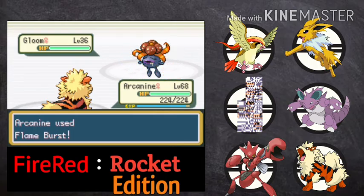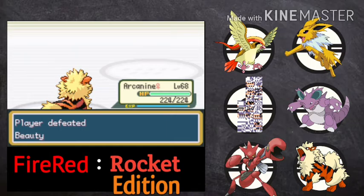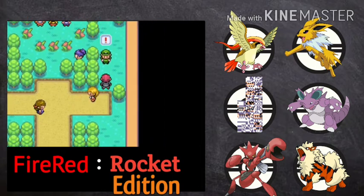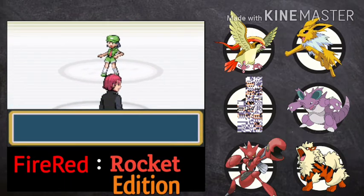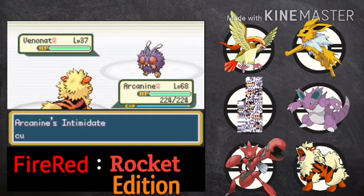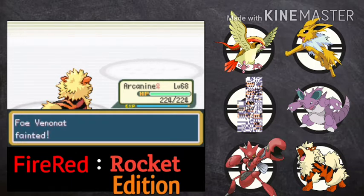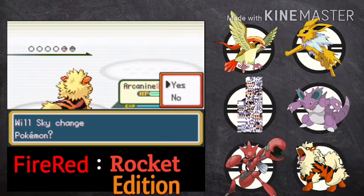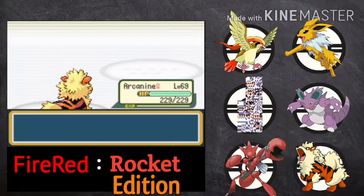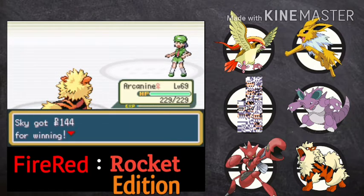This gym has the most trainers compared to other gyms, and Viridian gym also. I think Cinnabar gym has more, but Cinnabar gym is actually a puzzle gym so you can dodge all those trainers if you give the right answer to the puzzle. According to me, there are six or seven quizzes from Blaine, and if you answer all of them correctly you don't have to challenge the gym trainers. That's what I am going to do when we go towards his gym — answering the questions to dodge all those trainers.